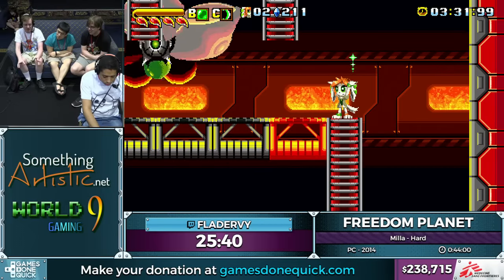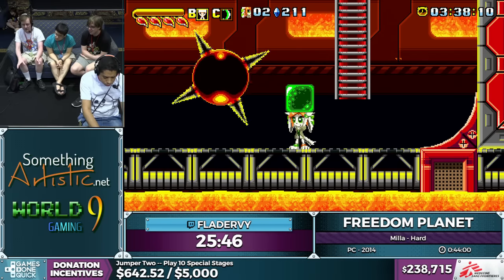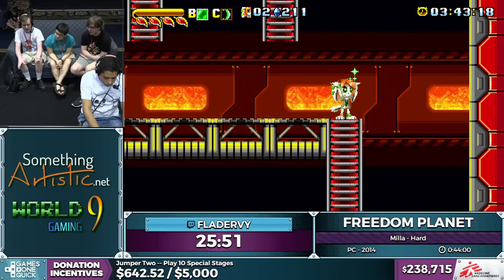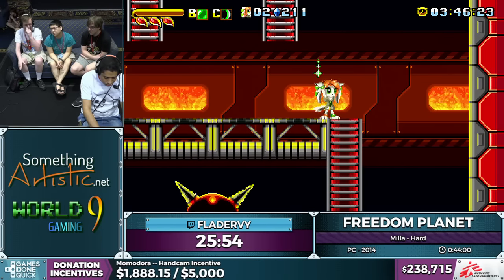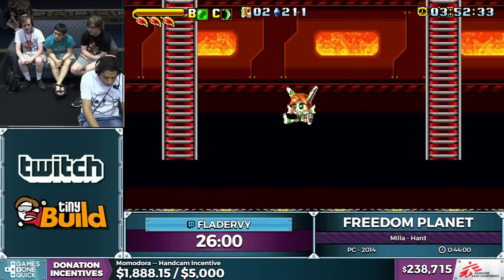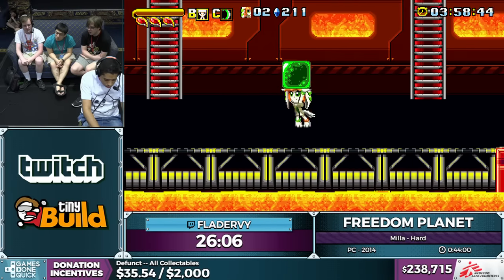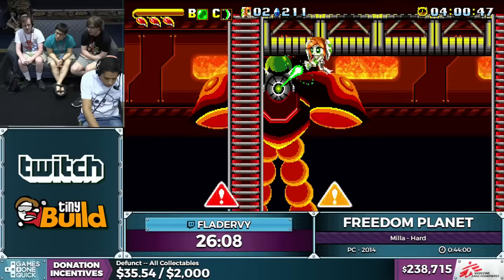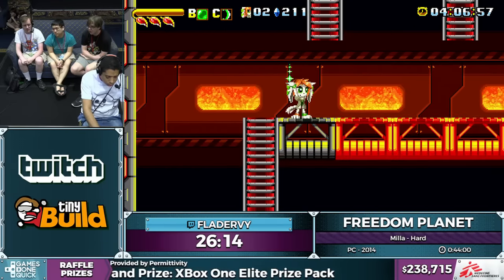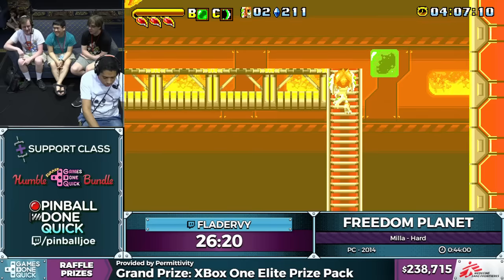Mila is actually one of the hardest characters, even casually, partly because she has less health, but a lot of it is because she has no source of invincibility. Lilac has her dragon boost and Carol has the wild kick attack, but Mila has no such thing. Hers is kind of that you can reflect projectiles, but it's not true invincibility. One of the things I want to improve with her in the sequel is to give her a faster regular attack. Because a lot of her attacks are charge-based — you have to spend time charging off the block first. The only one that doesn't is her weak shield stabbing move. So in this sequel, she has some regular punches and kicks.